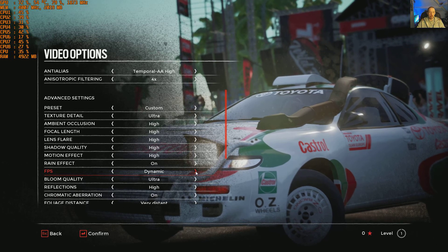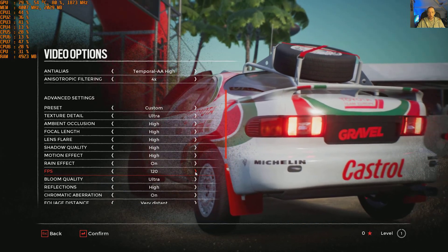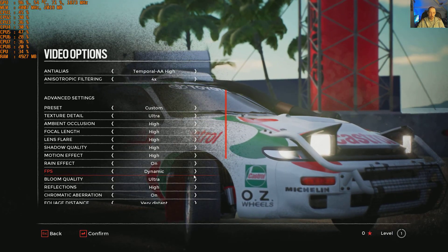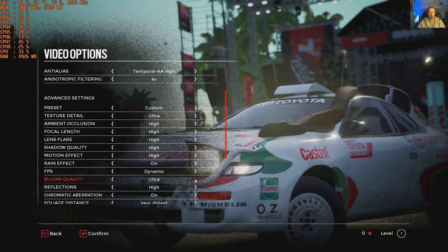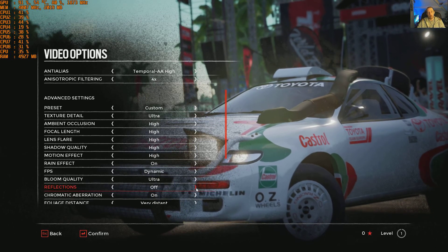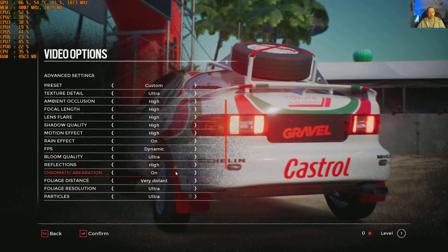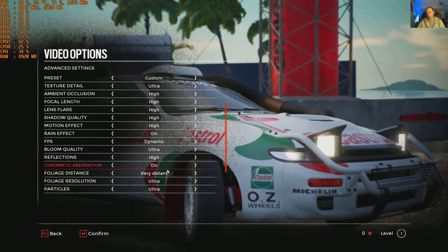FPS limiter options: 30, 60, 90, 120, and dynamic. For the first gameplay clip I'll leave it on dynamic, though that doesn't sound great for frame pacing — we'll have to see how it runs. Bloom quality: off, low, medium, high, very high, and ultra. Reflections: off, low, medium, high — high is the top, no very high or ultra. Chromatic aberration: on and off. Some games it's quite bad — that blue yellowy haze around the edges.